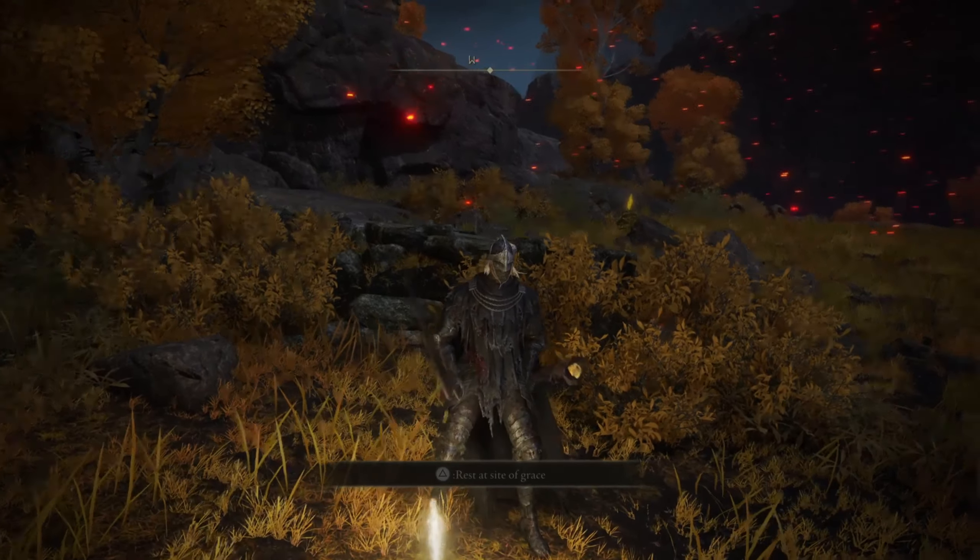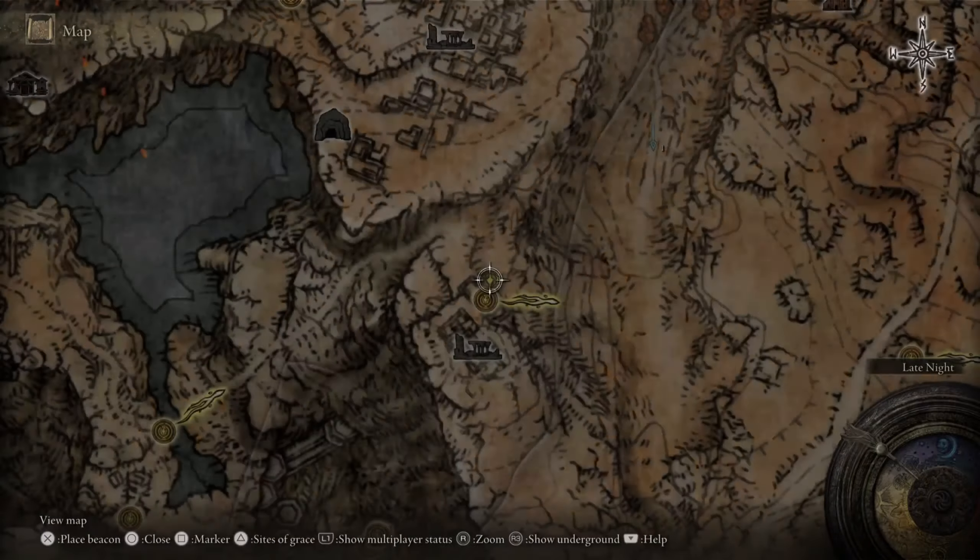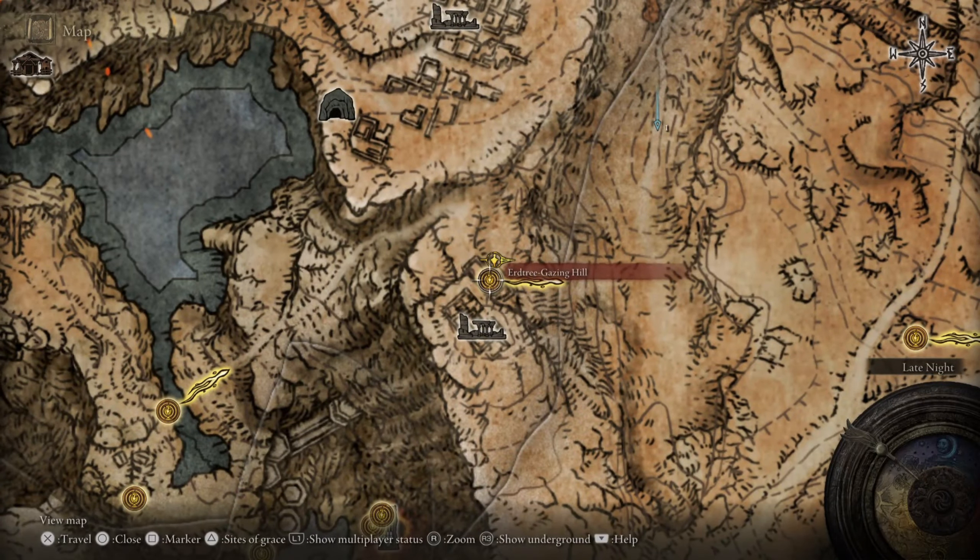Hello and welcome everyone, this is Dark Lord again with another learning video. In this video I'm going to show you how you can get the Blood Blade Ash of War — it is a pretty good Ash of War but it consumes your HP. For that you have to come to the Elden Ring map at a grace point called Tree Grazing Hill, and from here we will travel a bit to the east and then to the north.